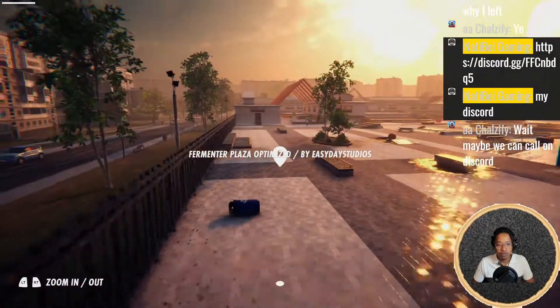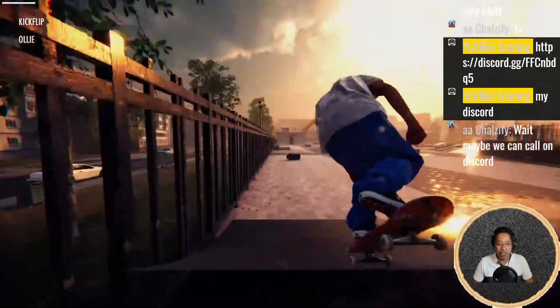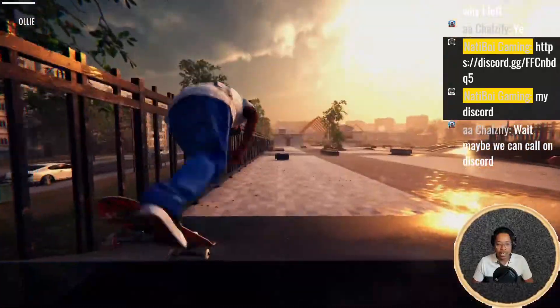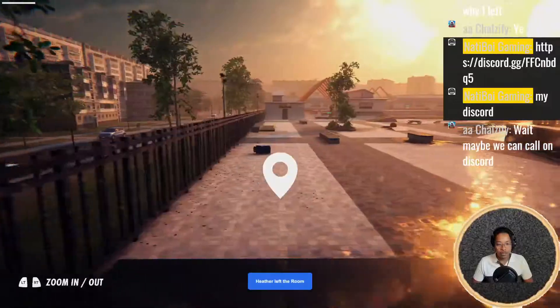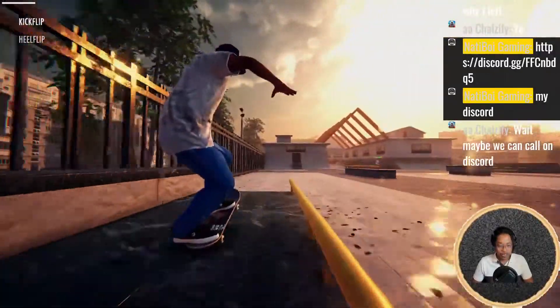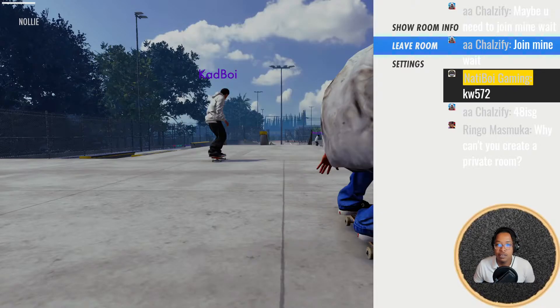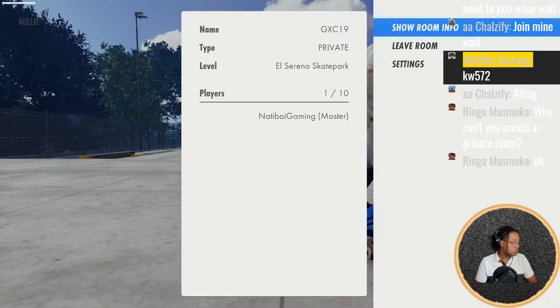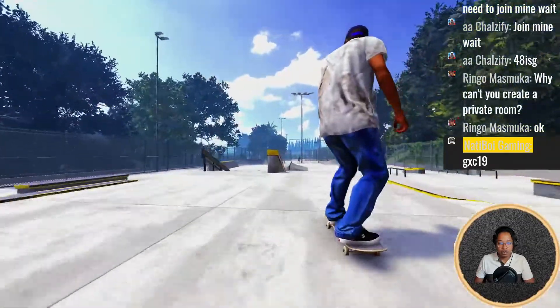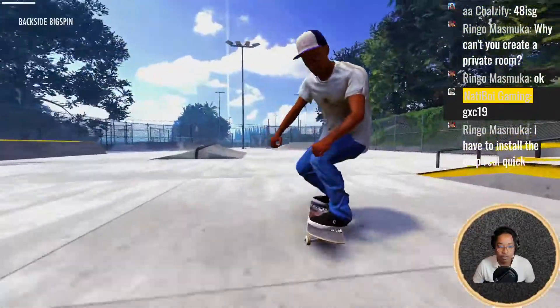Okay yeah, cool — start off warm-up. I like this map, it's got a good vibe. Afternoon is like a great time to skate — imagine you got out of school, you got lo-fi bopping in the background, got the cat in the window sill, it's a beautiful day. Shout out to you Ringo! New code is GXC19 if you guys want to join. Kyan, nice to see you. Ringo just entered the room — there you are Ringo, what's up.